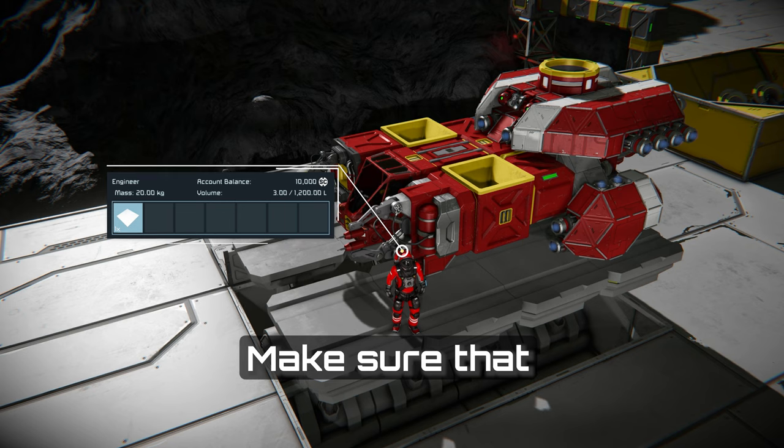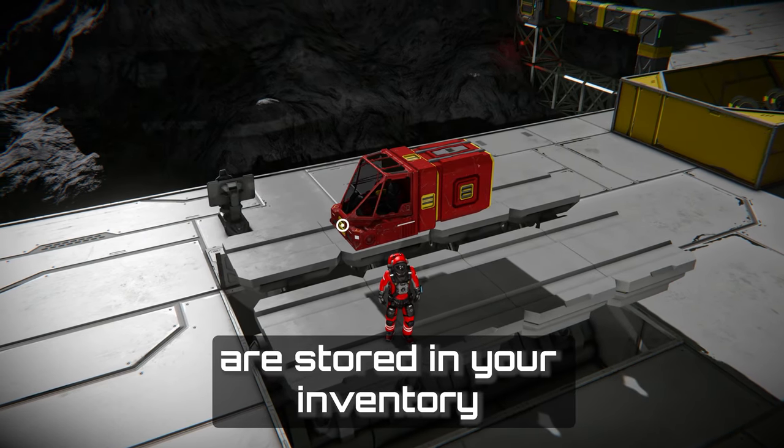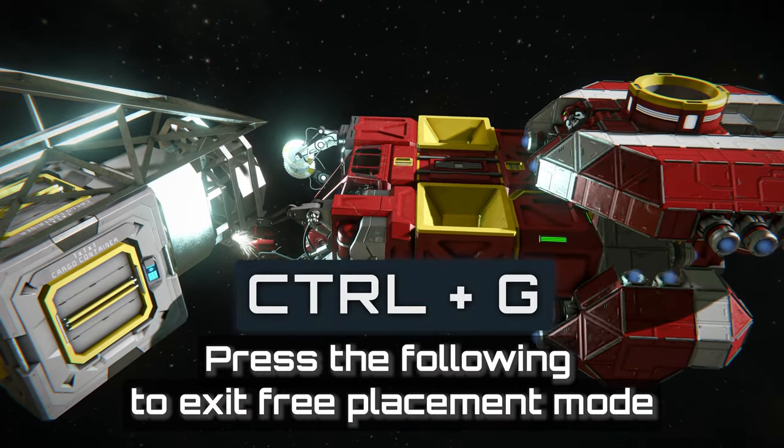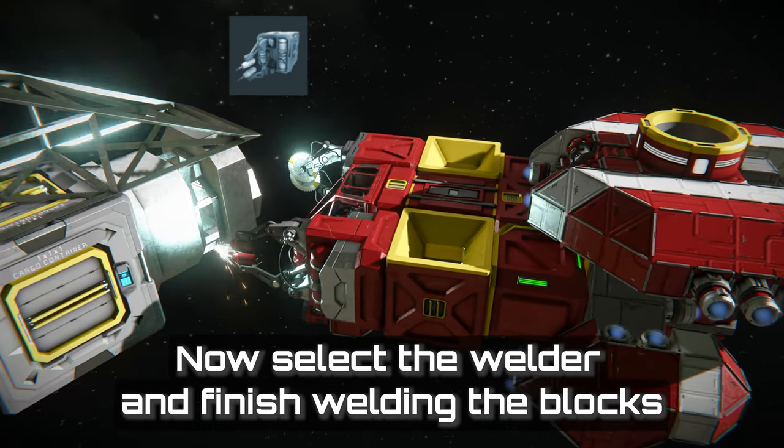Before building anything, make sure that the necessary components are stored in your inventory or are available through the cockpit's conveyor system. Press the following to exit free placement mode. Now select the welder and finish welding the blocks.